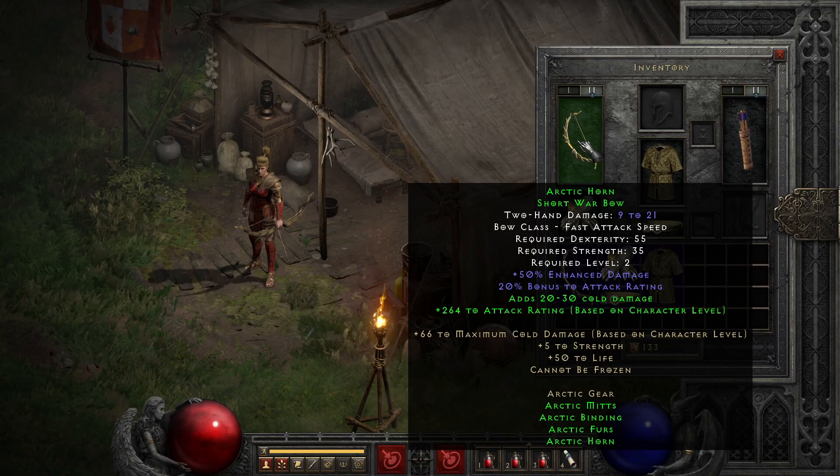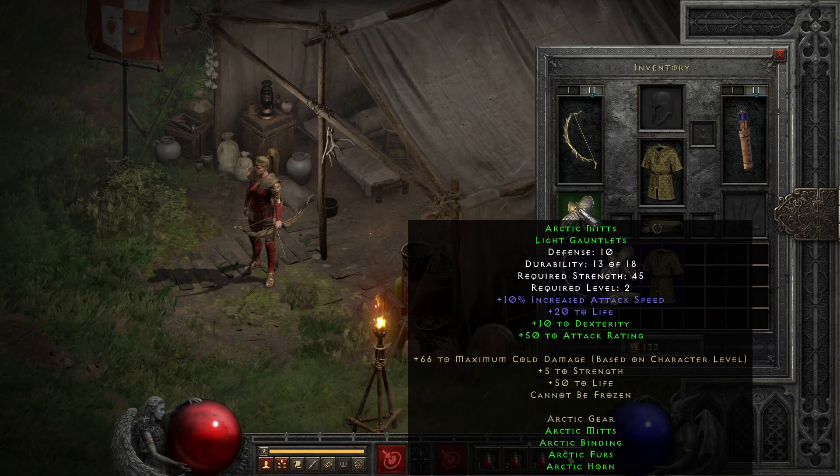The other stat-restricted piece of gear is Arctic Mitts, the gloves of the set. It's probably the weakest link there, but still a decent option with natural 10% attack speed boost and a bit of life. As you tack on additional parts of the set, you first gain 50 more attack rating with 2 parts, and then an additional 10 dexterity for 3 parts, which will help you reach your bow a little bit earlier than normal.